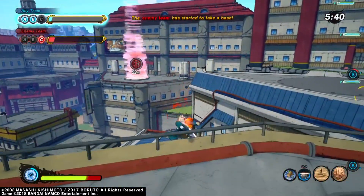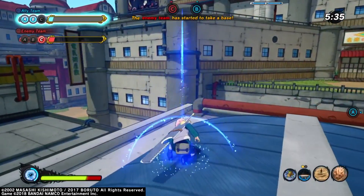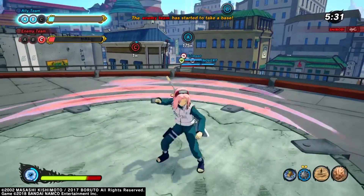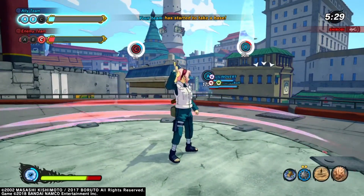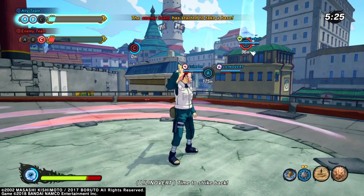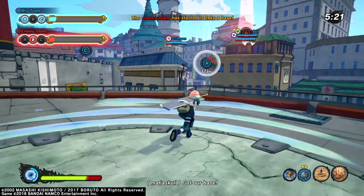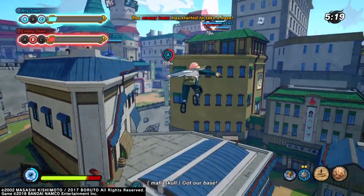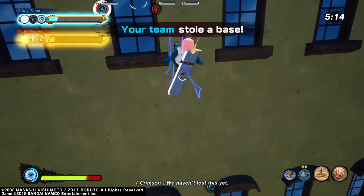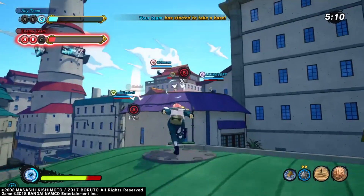Let's say Ino is going up against Madara. Ino is obviously way weaker than Madara in every way, and Madara is super OP. Let's say you choose Madara to have a Fireball Jutsu — he has multiple Jutsus, but let's say you make him use a Fireball Jutsu. For Ino, I'm pretty sure your only option is the Flower Bomb Jutsu. If you make those two Jutsus collide, the Flower Bomb Jutsu will fly straight through the Fireball and hit Madara.